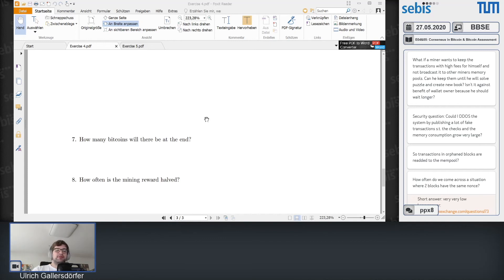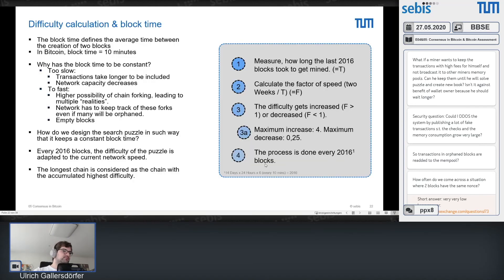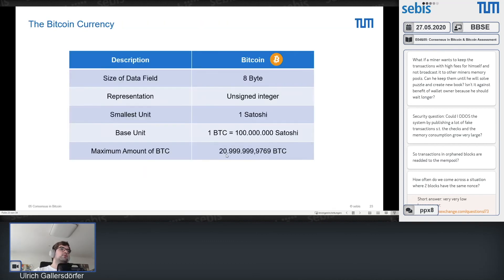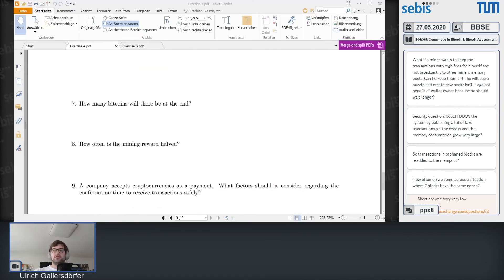On how many Bitcoins will exist at the end: 21 million Bitcoin — more precisely around 20,999,000 and some — but 21 million is the important number. The mining reward is halved every 210,000 blocks, which is roughly every 4 years depending on network activity.